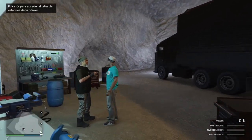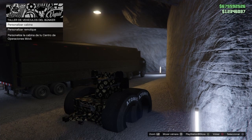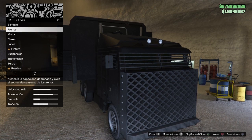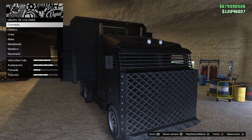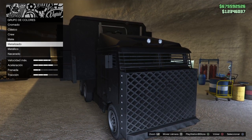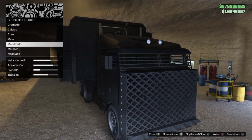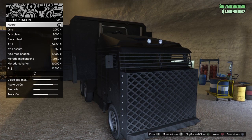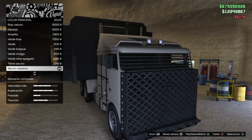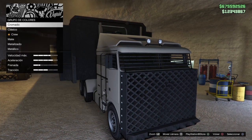Lo siguiente que tenemos que hacer, una vez que nos hemos puesto última ubicación aquí en el búnker, es venirnos aquí al mecánico, le damos flechita derecha, y aquí viene lo importante chavales: nos vamos a centro de operaciones, cabina. Nos vamos a color, buscamos el color —aquí está— pintura, color principal. Y tenemos que poner tanto la cabina de adelante como la de atrás del mismo color. Buscáis el color que queráis, da igual, porque luego le van a pasar las mejoras del antiaéreo. Me vengo a color mate y le voy a poner este marrón desierto.